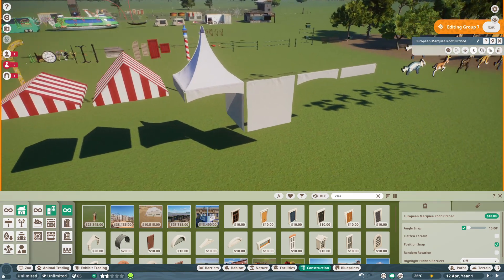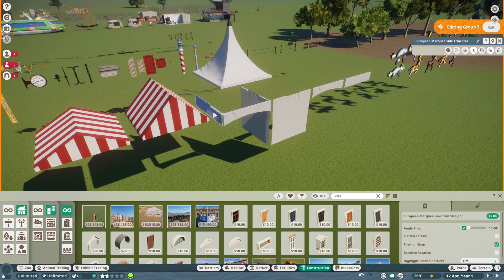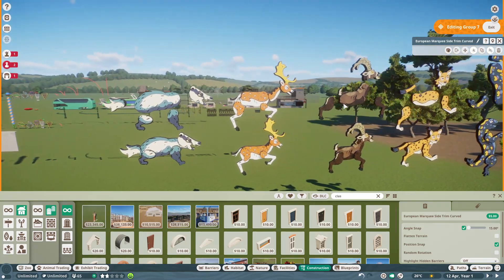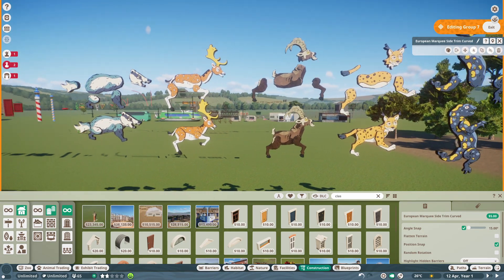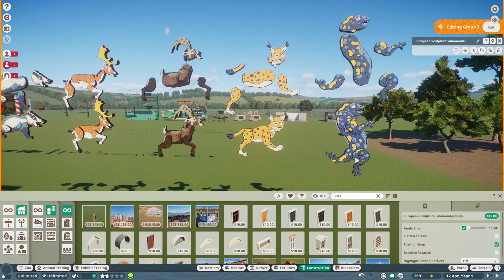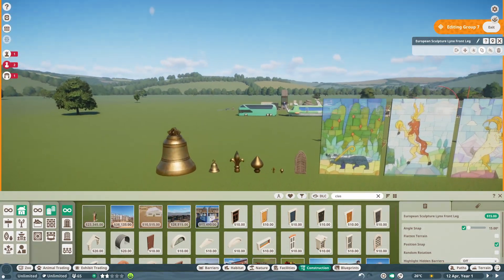One thing I love about this set is they didn't just build items as single pieces. In the past, a tent would have come as one piece, but instead they broke it up — the roof is separate and all the other components are individual pieces, so you can completely customize these tents however you'd like. Similarly, the animal signs for each new animal in the game come in multiple separate pieces so they can be split out. These are not recolorable.